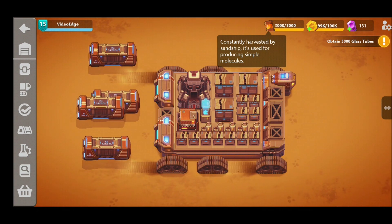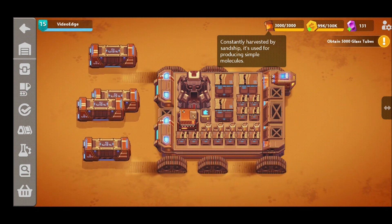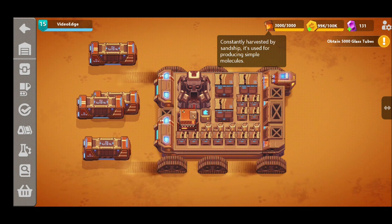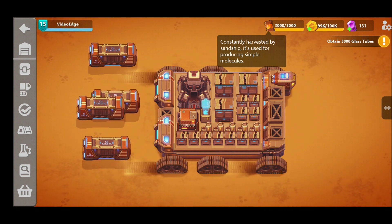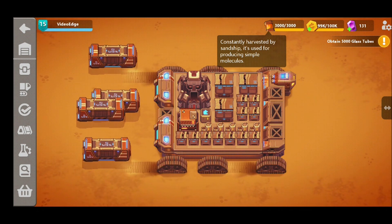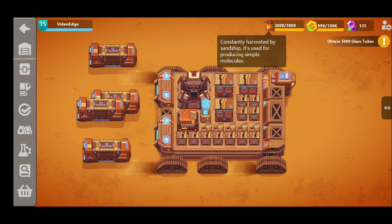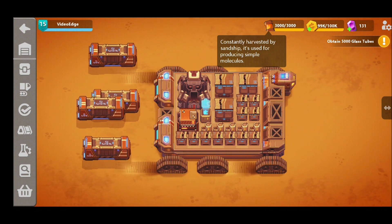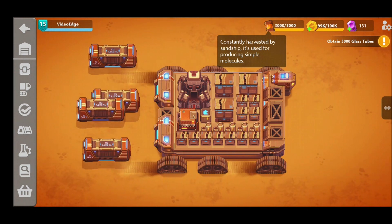The very first thing you need to know about substance is it underpins everything to do with Sand Ship. Every design you make, big or small, is going to consume substance. The bigger and more complex designs are going to consume more substance than the smaller ones. We can see here at the top we've got a substance cap of 3,000 and we want to try and keep that full, as a deficit of substance causes other problems as we'll go on to in a short while.